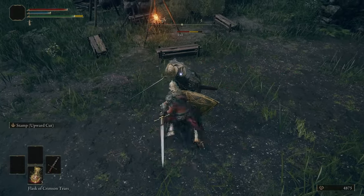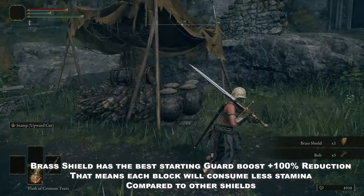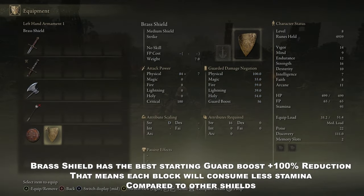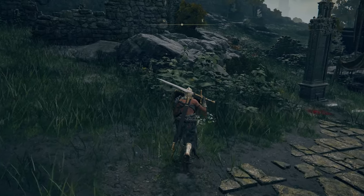We are looking for the Brass Shield. It has the best starting guard boost and 100% physical damage reduction. Guard boost means that blocks will consume less stamina, and it's the best compared to all the other options including the other shield you can get.